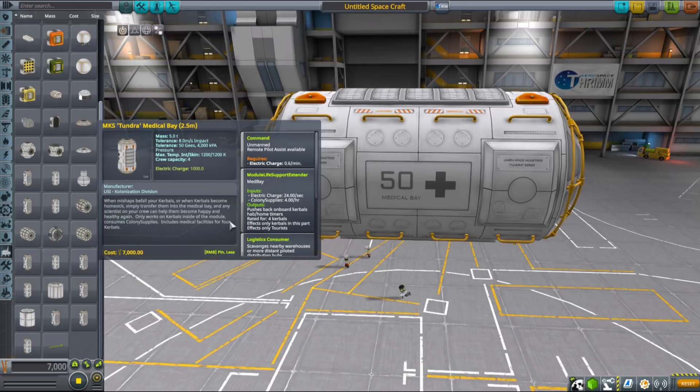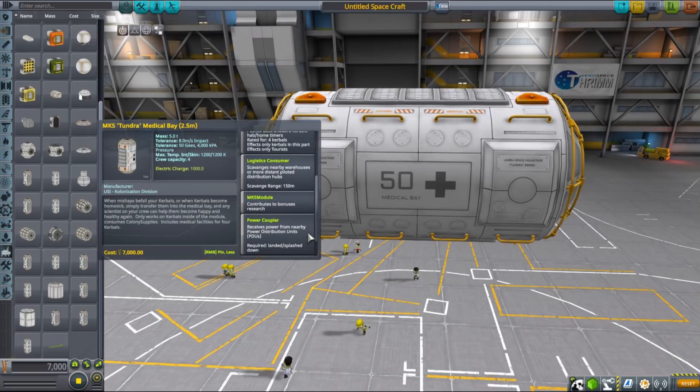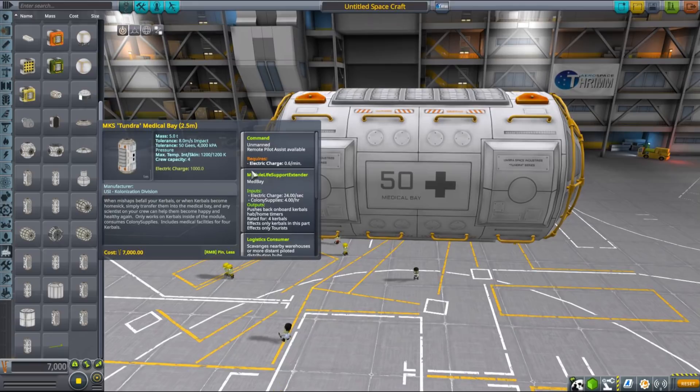If your kerbals run out of supplies or habitation, or simply become homesick, they will turn into tourists. One way to remedy that situation is to send them to a medbay. The medbay will convert your kerbals back to whatever they were before, consuming some electricity and colony supplies in the process. The basic concept is: if your kerbals become tourists for any reason — too much time in space, not enough supplies — and you cannot send them back home, you send them into a medbay and they should be fixed and operational in no time.